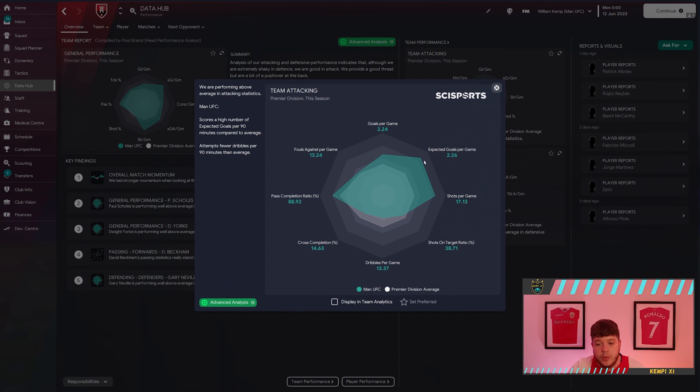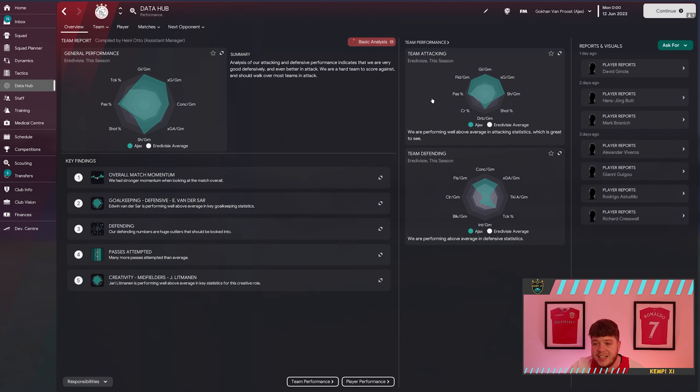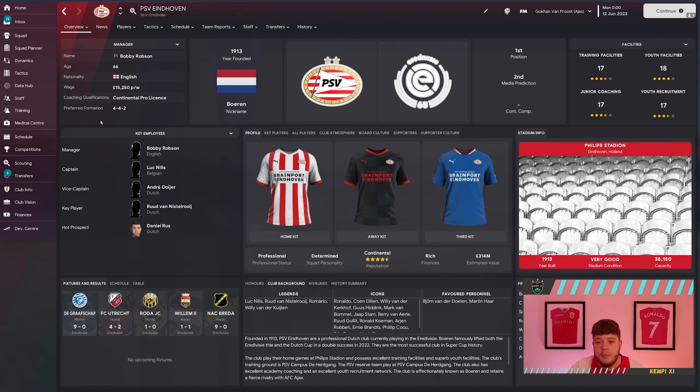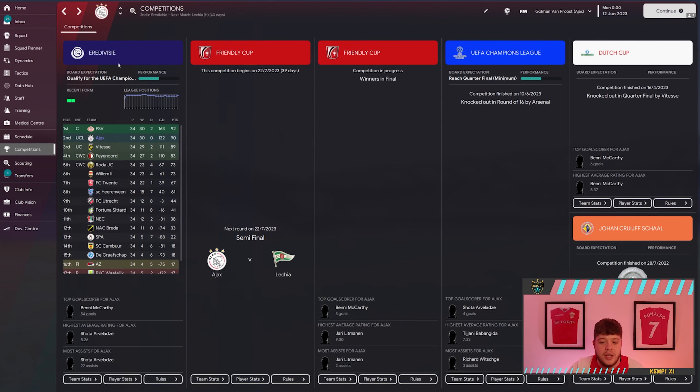If we just look at the data hub itself, we're scoring more goals, we're creating more chances, we're conceding less goals — and I'm sure it's the exact same with Ajax. It is: we're scoring lots of goals, making lots of chances, conceding less goals. Ajax came second in the league, sadly, to PSV. I think this PSV team's decent — they've got my favourite striker of all time, Ruud van Nistelrooy, up front at 22 years of age. Champions League knocked out in the round of 16 by Arsenal. Won the Friendly Cup — the most important one. The Johan Cruyff Shield — they won that as well. The Dutch Cup — knocked out in the quarterfinals.